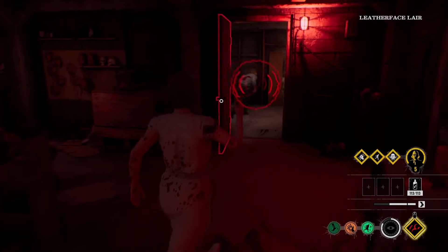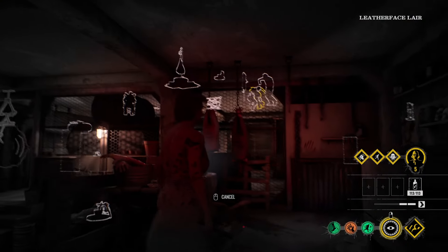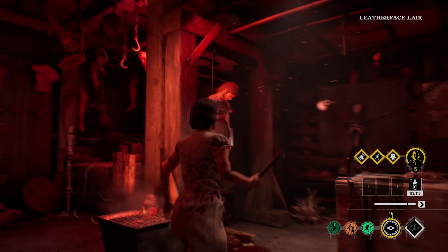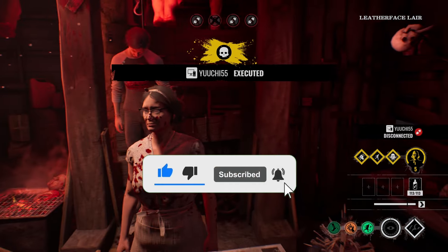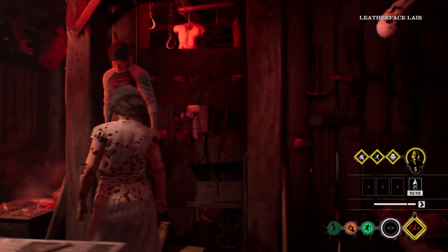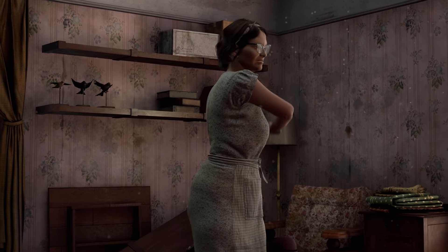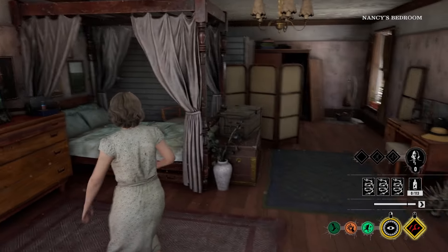Julie — oh hello there! They got Julie and it is connected — let's go! And here we are in Nancy's House with Nancy and the max level ability.